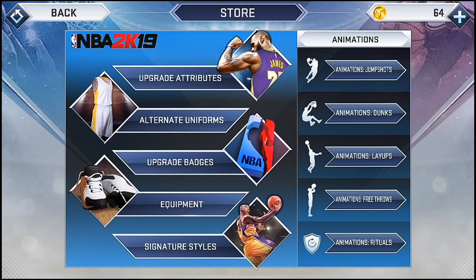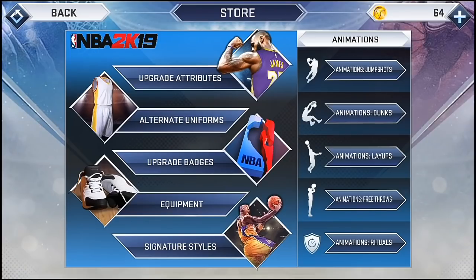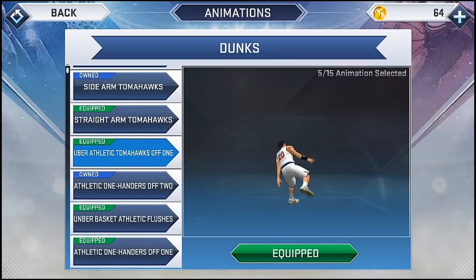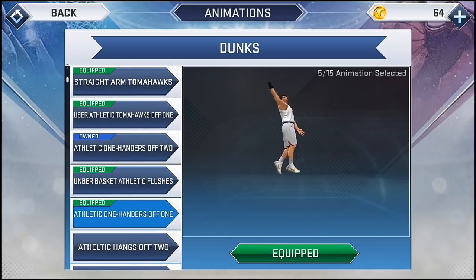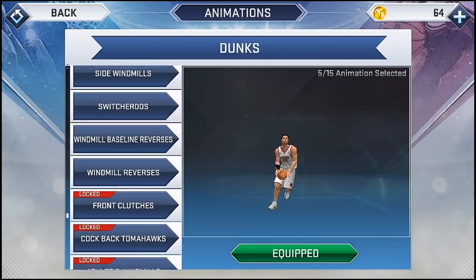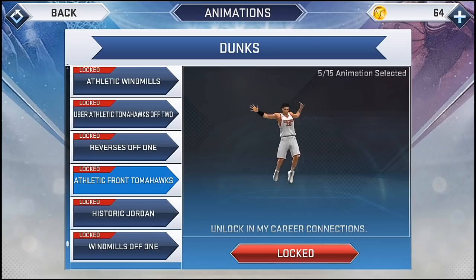Here are my attributes and badges. For my dunks, I'm using the Leaning Slams, the Straight Arm Tomahawk, the Booger-like Tomahawk, the Under Basket Athletic Flushes, and the Athletic One-Handers. I also recommend equipping the Athletic Front Tomahawk if you've already unlocked it. So if you want to dunk like me, go ahead and equip these dunks.